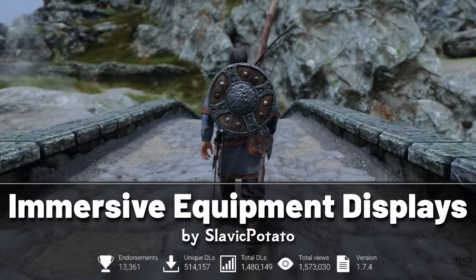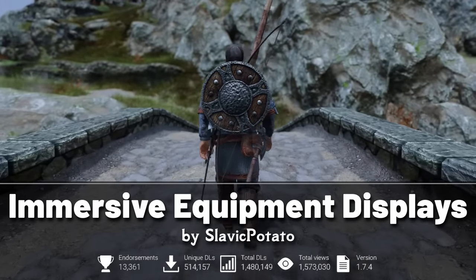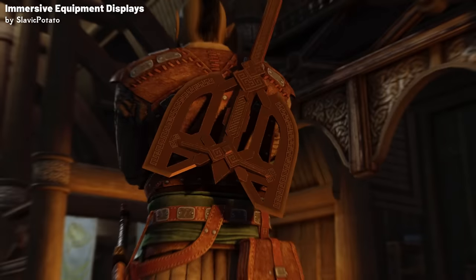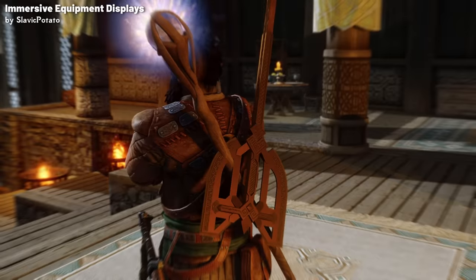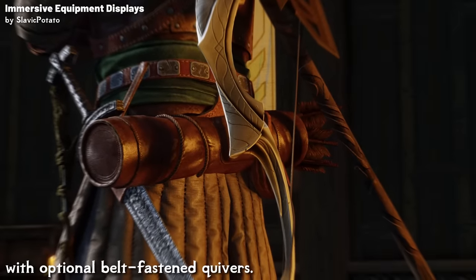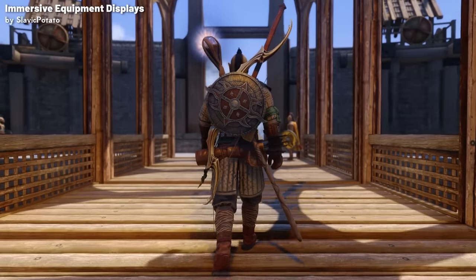Next we have Immersive Equipment Displays, which transforms the way equipment and special items are displayed on both the player and NPCs. Swords, axes, maces, daggers, staves, bows, crossbows, shields, torches, and even ammunition can all be displayed simultaneously, showcasing your arsenal in all its glory.